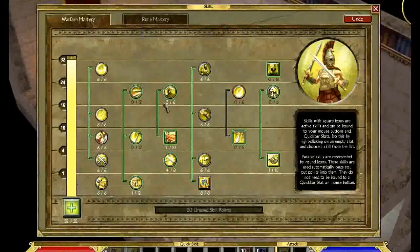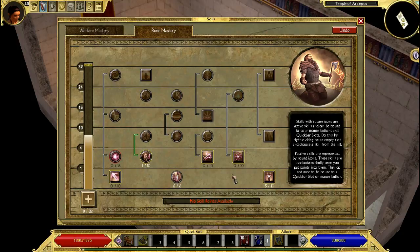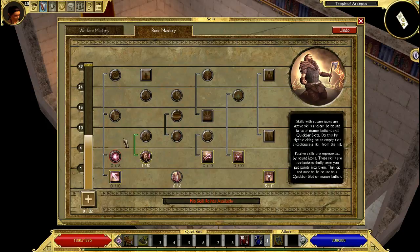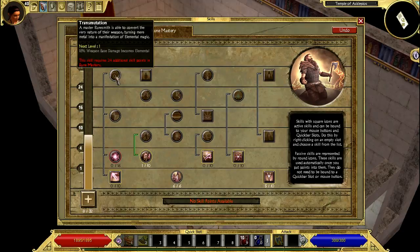The Runemaster — never used this mastery before. Looking through the early level skills, I can see this is a bit of a hybrid mastery — it can tack on to both melee and magic class types. This rune weapon here is basically similar to earth and storm enchantment, so it's more elemental, more for hybrids. You can see there's elemental damage, this one increases elemental damage as well, and this one is actually a nice debuff with percent attack damage converted to health and reduces enemy offensive ability.